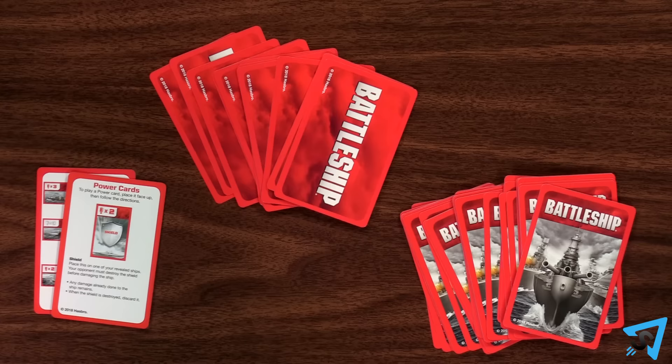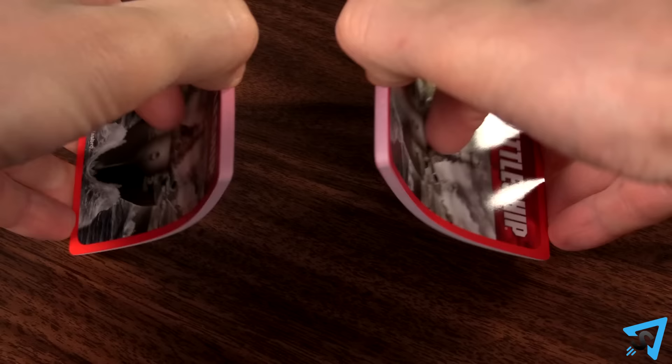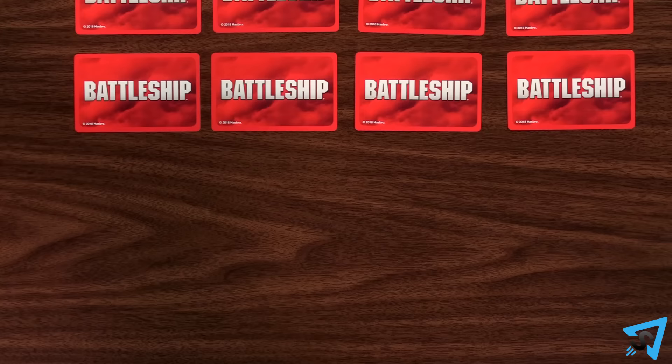Separate the cards into two colored decks and give one deck to each player. Each player separates out their reference card, 12 coordinate cards, and 26 battle cards, then shuffles their coordinate cards and lays them face down in a 3x4 grid in front of them. Shuffle your own battle cards and deal five of them to yourself, then place them in a face down deck in front of you.